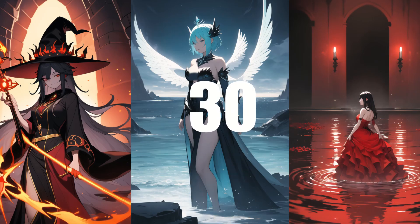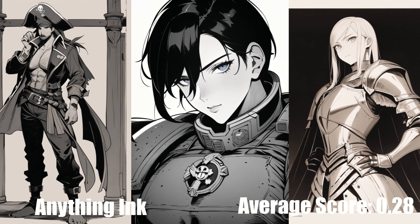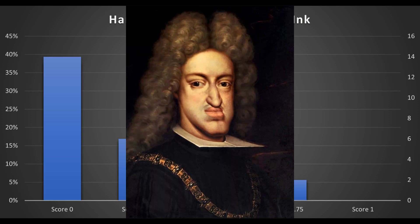In 30th place, we have Anything Inc. with an average score of 0.28, which makes it the second-lowest scoring model after base SD 1.5, and it has coherency and anatomy issues on top of that. But hear me out — this model is still interesting because some of the stuff it puts out is unique among all models I've tested and emulates the style of black and white manga. Without models like this, our community is like the Habsburg dynasty, just endlessly recombining the same DNA. And you never go full Habsburg.